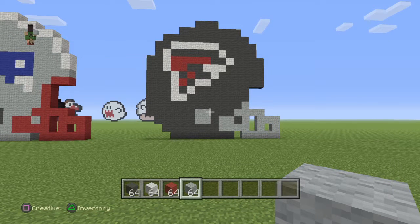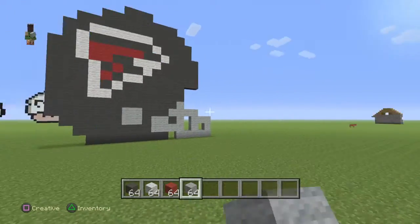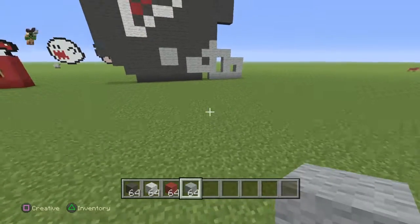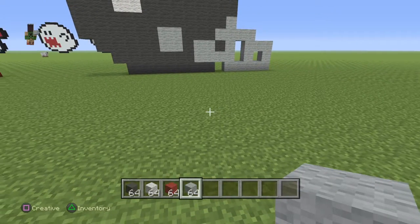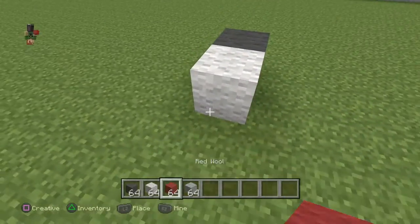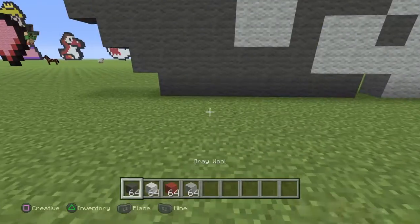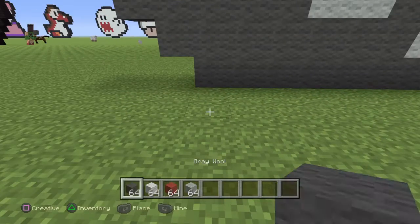Hey, what's up guys, today we're gonna be building the Atlanta Falcons helmet. The colors you will need for the wool: you're gonna need gray wool, white wool, red wool, and light gray wool. Come to where you want to build it.